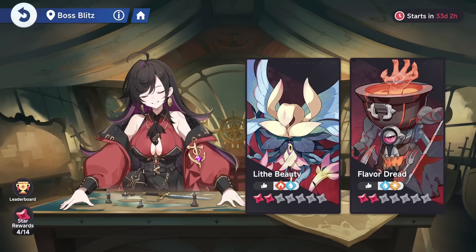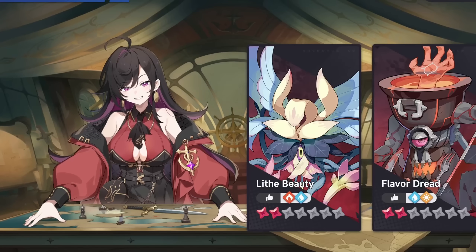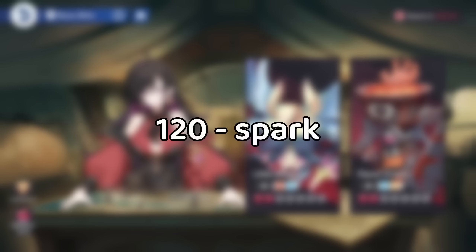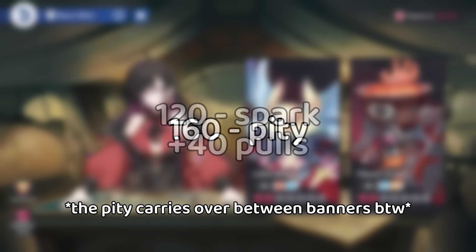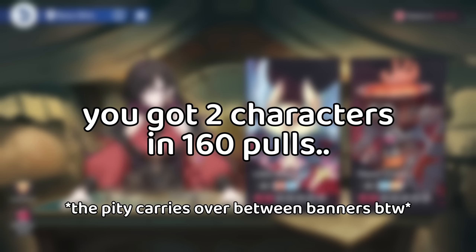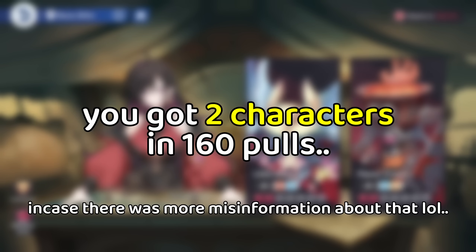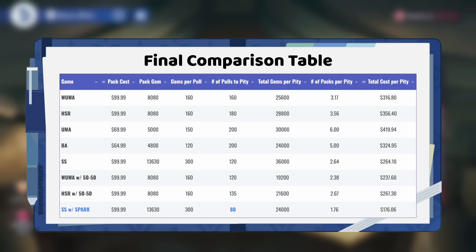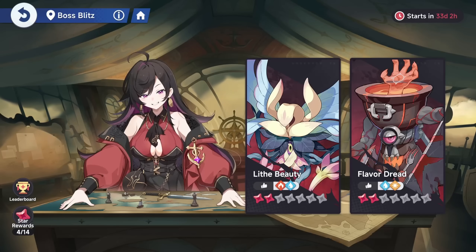But here's the crazier thing. Stellasura has a spark pity mechanic, and that spark pity mechanic basically does the same thing. What's going to happen is that you're going to spark at 120 — but all you have to do is pull 40 more and you get to 160. So you can say your average is that you get two characters in 160 pulls. That means your new average pulls between them is 80. So if you plug that into the model, what you're going to see is that in this new system, Stellasura's pricing drops to $176 per pity.